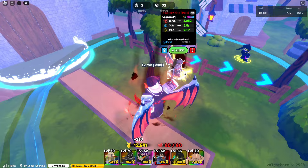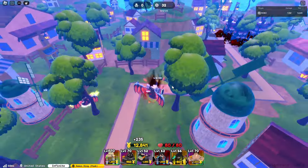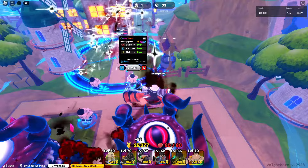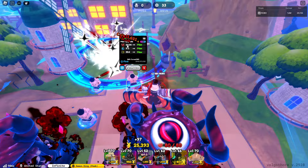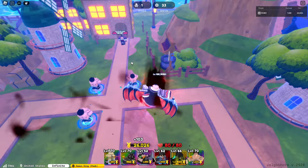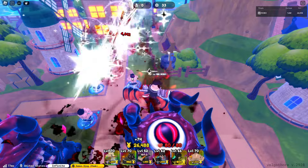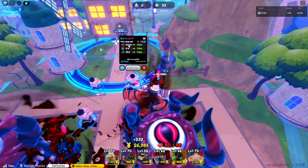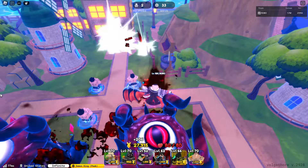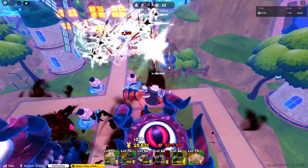We're going to place our Demon King down here so he can get some experience — he's only level 62 but he won't be doing any of the damage. Curse Lord's bleed damage is 6% of his base damage per tick, and each time he attacks it produces three ticks, so he's doing about 18% more damage per attack than his base 24,210.